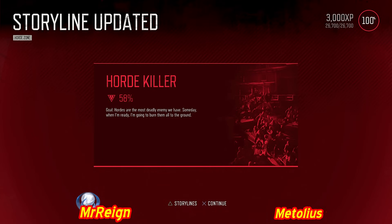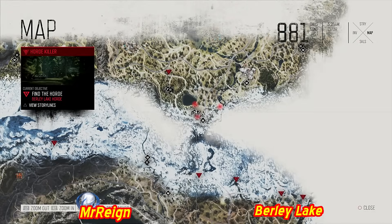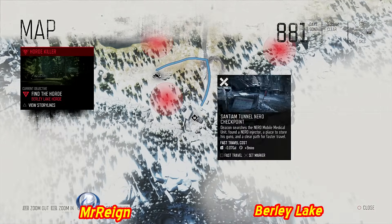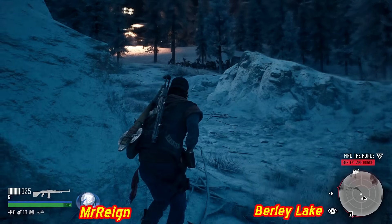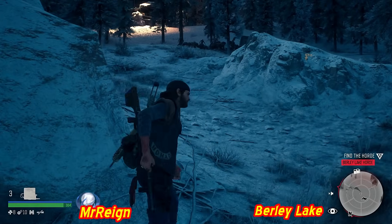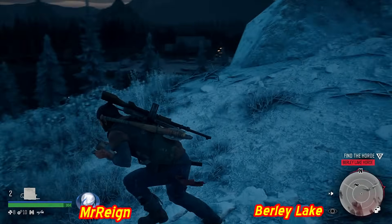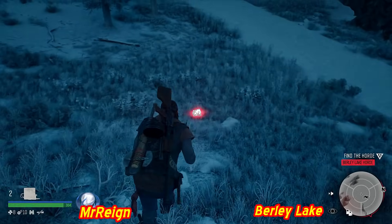Horde killer at 58%. Next: Burly Lake horde - south of the Lost Lake region. Cool area with snow on the upper hilltops. Took these out at night. A bit of a fail on bomb placement - expected them to funnel where the bomb was placed but they funneled to the right over the little ridge instead. Down to this bomb and RPD work.